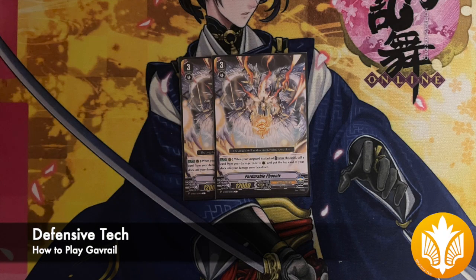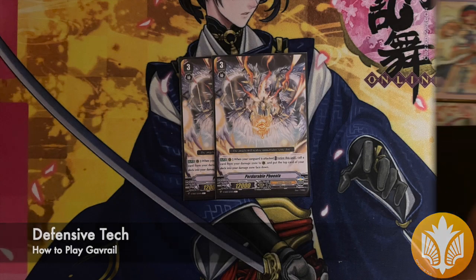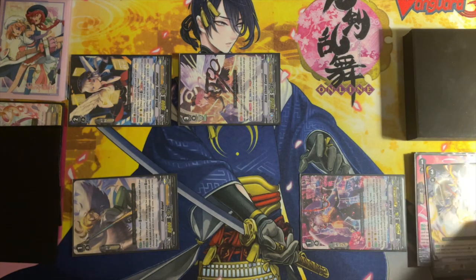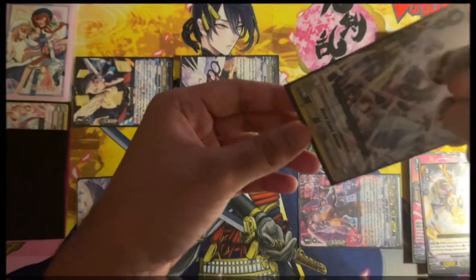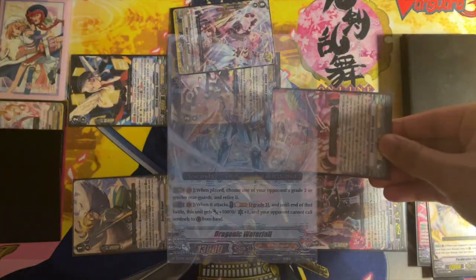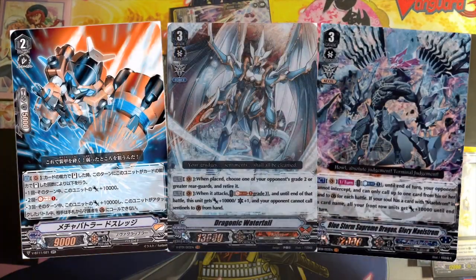Perdurable Phoenix is a great defensive option for this deck because when your vanguard is attacked, you can retire it and call a card from your damage zone to guardian circle, then put the top card of your deck into your damage zone face down. This effect is perfect for mirror matches and can help you survive with the other guard restriction effects from hand.